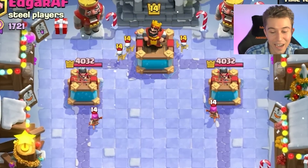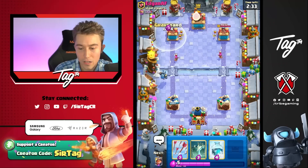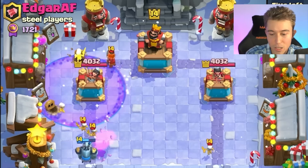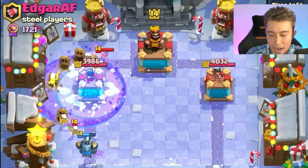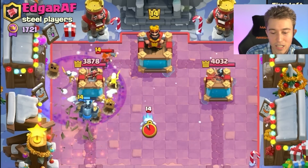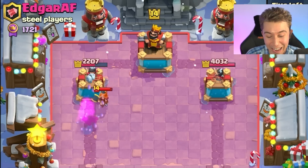He's dropping Skeletons, Ice Spirit, Archers - it's gotta be that. Got a Valkyrie in cycle, so I kind of want to go for a freeze on that, especially since the Mega Minion isn't gonna die and we can eat the Archer's damage because it's inconsequential. He's gonna have to go for Skeletons or Ice Spirit to stop the Mega Minion, but the Mega Minion's locked and loaded and that Ice Spirit missed everything.